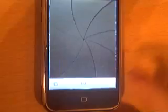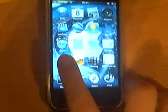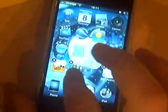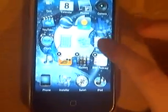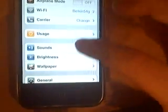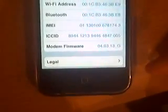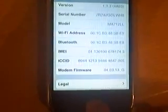I'm just going to prove to you that this is a fully functioning 1.1.3 iPhone, as you can see. You can drag stuff around. And if I go into Settings, General, About, you can see that I'm on the Orange network. I have 4.03.13_G, which is the latest baseband.